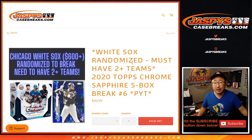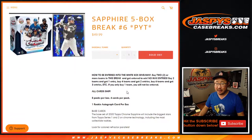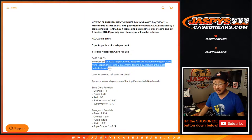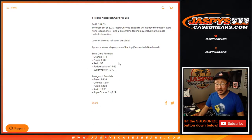Hi everyone, Joe for Jaspi's CaseBreaks.com coming at you with 2020 Topps Chrome Baseball Sapphire Edition, 5-box pick your team, number 6. All cards shipped — you can see on your screen. One rookie autograph per box. A lot of excellent parallels here that everybody's trying to chase.